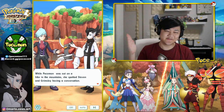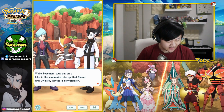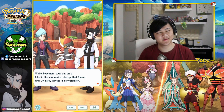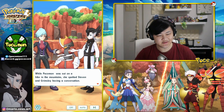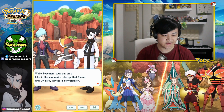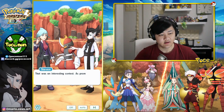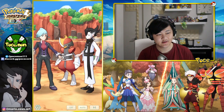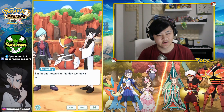Literally, the more defensive version of Grimsley over here. Post was out on a hike in the mountains and spotted Stephen and Grimsley having a conversation. 'That was an interesting contest — as promised, the stone is yours.' He likes stones too? Stephen would give up a stone like that?